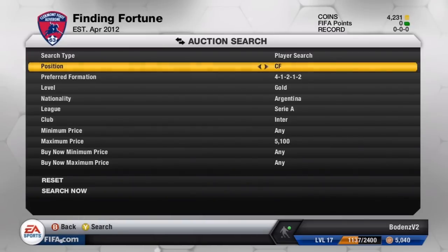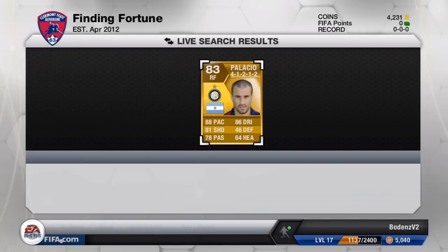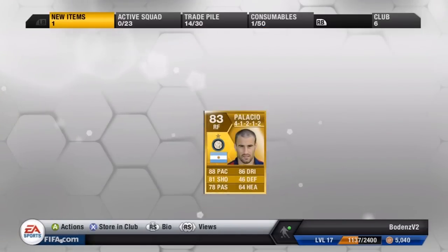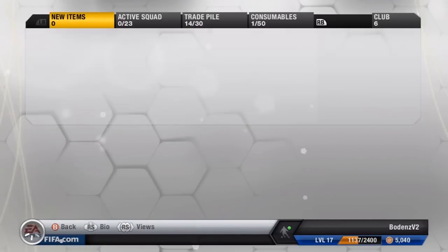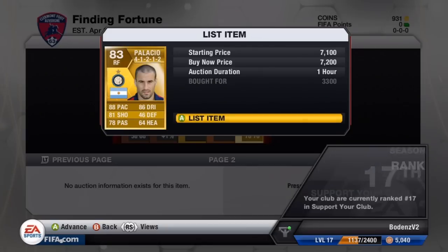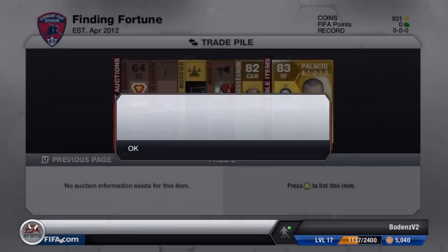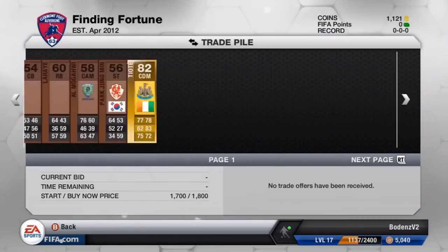Here we're looking at a Palacio in a 412. I was checking his right mid price — he goes for about 8k — and in the right forward he goes for about 7.5k. So I'm going to pick this one up for 3.3k that's been on the market not long. I had to buy now and bin him at 3.3k. I'm going to try and put him up at 7.2k — that is a fantastic buy. And if he doesn't sell, I can lower him to 5k and still make over 1k profit.